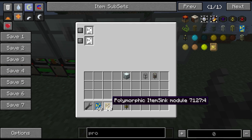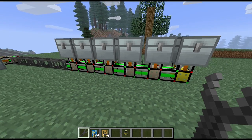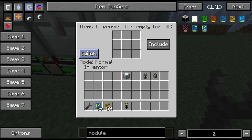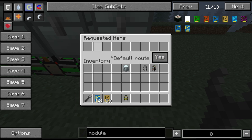What we're going to have here — let's get some polymorphic item sinks and provider modules. Each one of these is going to have a provider module and a polymorphic item sink. The provider modules we're going to have set to leave one item per stack — that way we can pull whatever we want out of there, and once we set what's going in we won't need to set it again because it's always going to leave one item. The polymorphic item sink will sort to whatever is in the chest, so that's why we do it that way.